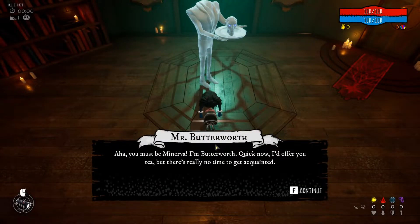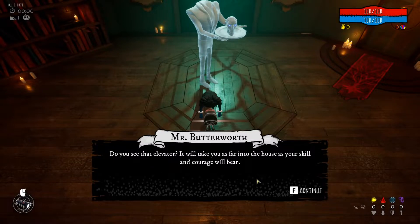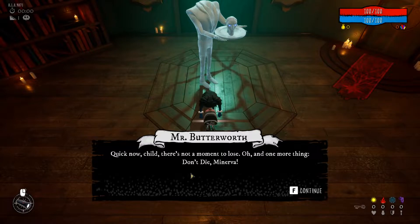Mr. Butterworth: 'Ah, you must be Minerva. I'm Butterworth. Quick now — I'd offer you tea, but there's really no time to get acquainted. You're still alive, but that won't last long, not here at Shallow Grove. If you want my help, I'll need you to fetch something for me. Do you see that elevator? It will take you as far into the house as your skill and courage will bear. Use your flashlight to harvest essence crystals, but beware the master's pets — they detest intruders. Somewhere in the house you'll find a fountain; it will carry you back here. Bring me some essence and we'll talk more. Quick now, child — don't die, Minerva.' That's basically the title of the game.